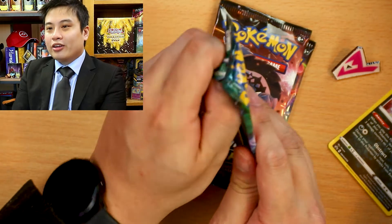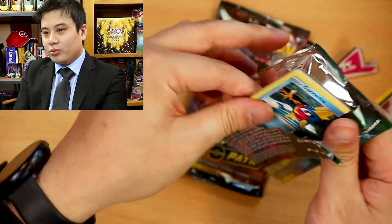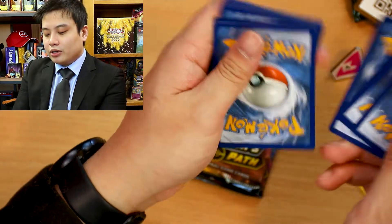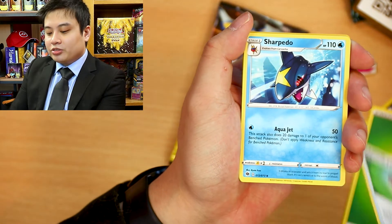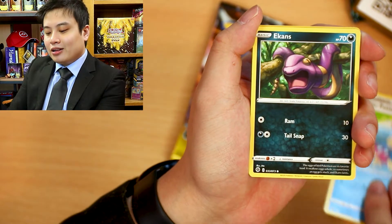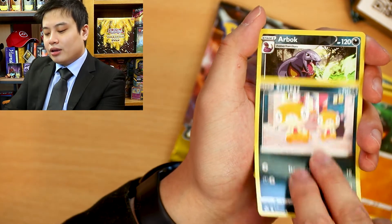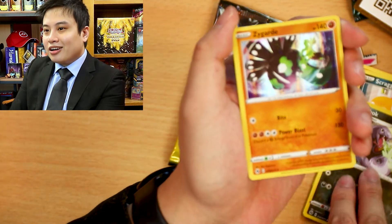Let's see what this booster pack is going to give us. One, two, three, four. Leaf Energy, Suspicious Food, Sharpita, Hypervotion, Carvana, Ekans, Nikit, Roly-Koly, Skragi, Arbok reverse uncommon, and our rare is going to be a Zygarde holo rare. Ain't that beautiful?